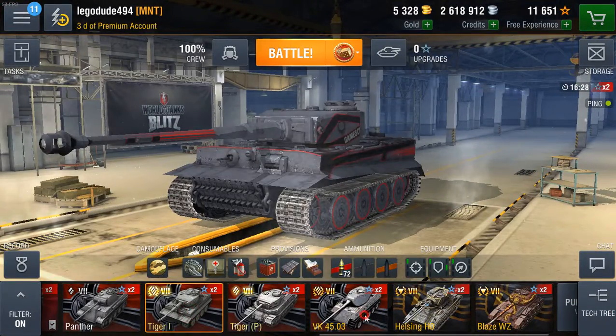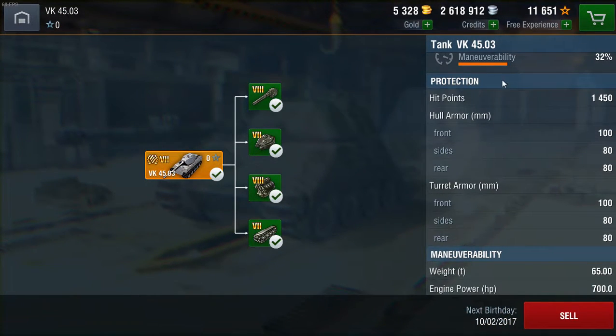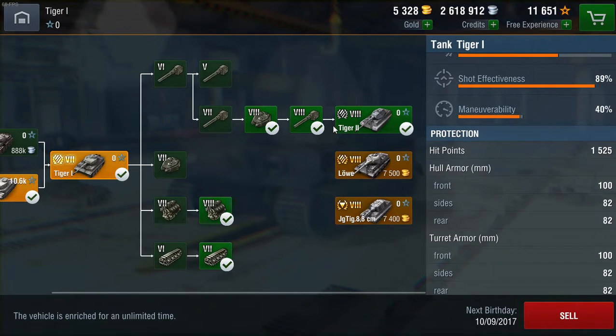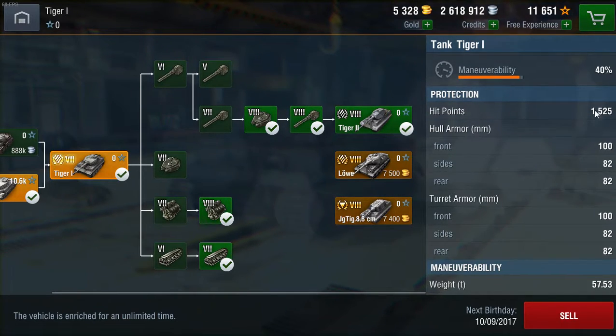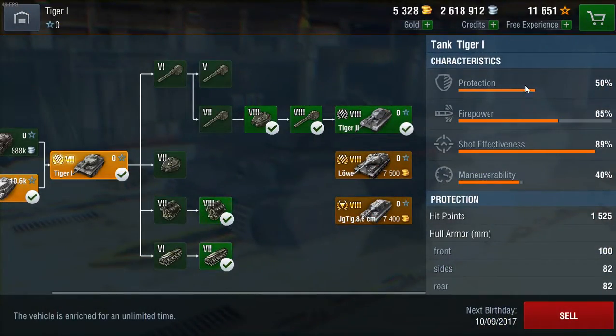Comparing it directly to the Tiger 1: it has almost exactly the same protection profile — 1450 HP, 100mm frontal hull and turret, 80mm sides and rear for both. Compared to the Tiger 1 which has 1450 HP, 100mm frontal turret and hull, and 82mm side and rear hull. Not really much difference between them, giving 50% protection. The extra 8mm combined armour is pretty much useless.